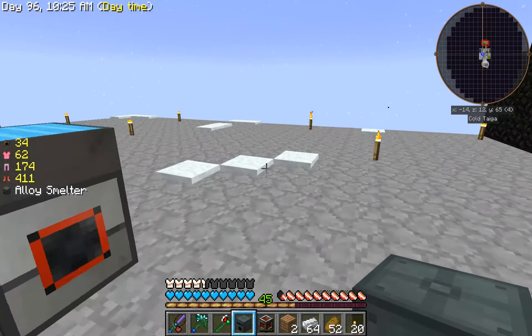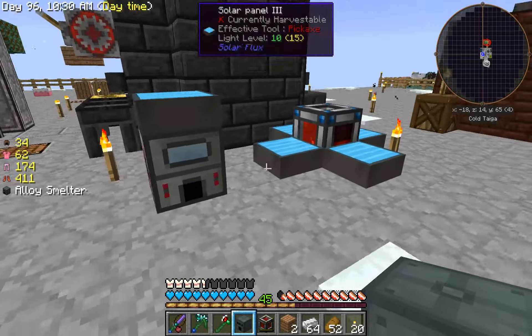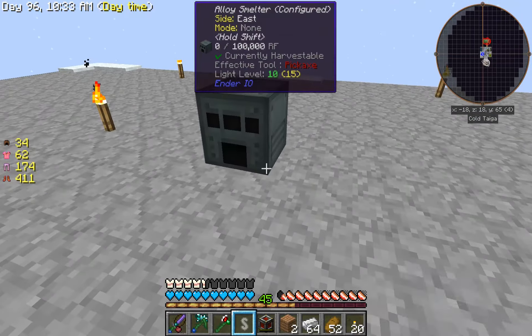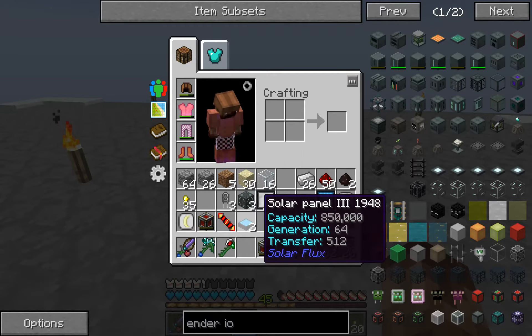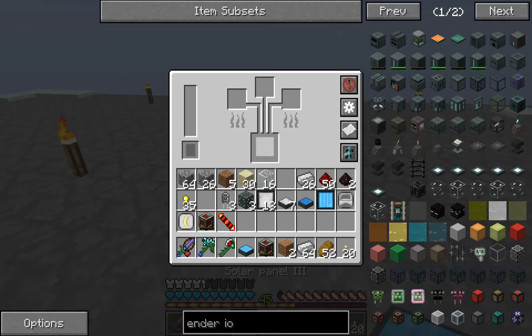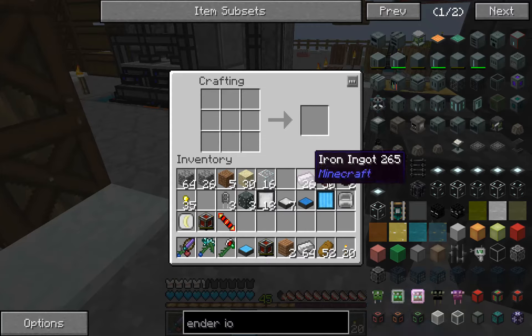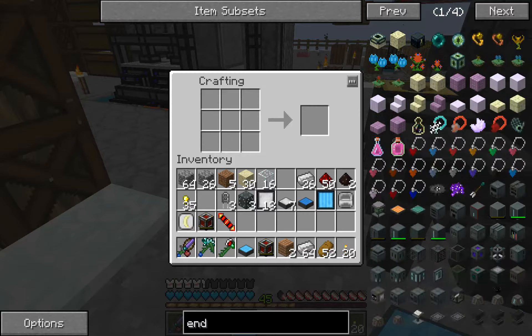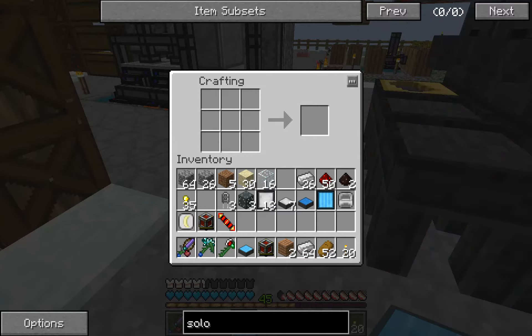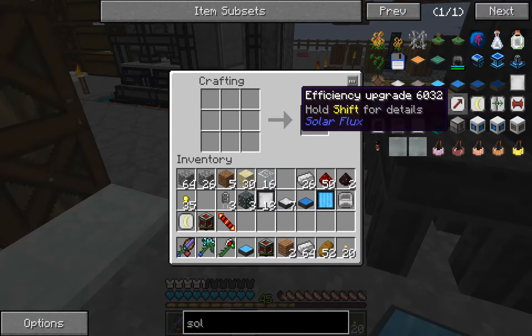Now I need to figure out where I'm going to start setting all this stuff. I'm thinking back here might be a good spot — I'm just going to snap down one of these guys on top. I'm going to start picking up. Let's make some of these guys.